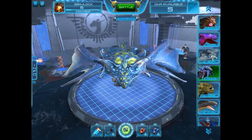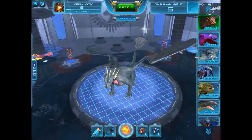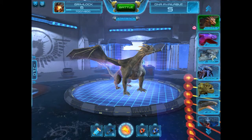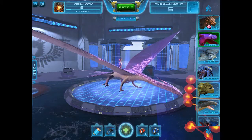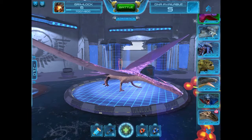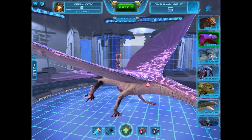As you can see here, you have all these different dragons. You start out with this guy, and you have to unlock these guys by playing and getting DNA. Each one of these dragons costs 3 DNA, so it's not that hard to get them all.